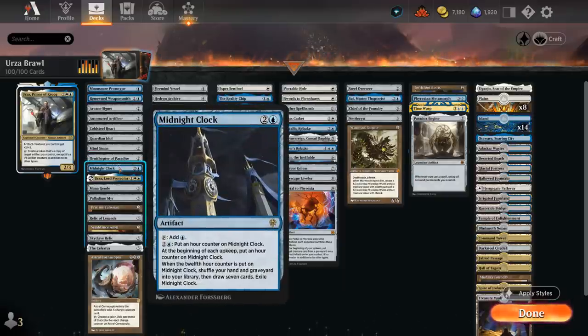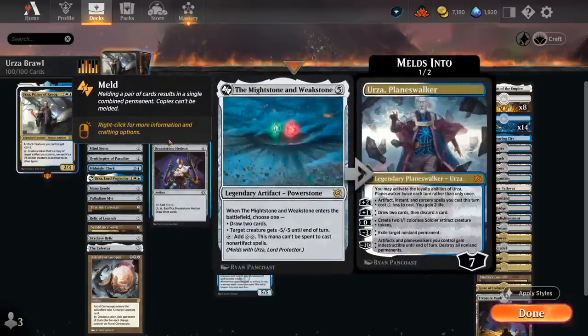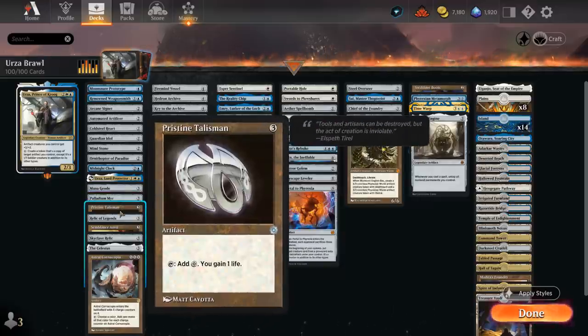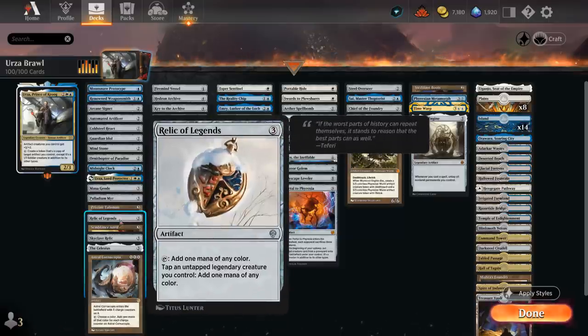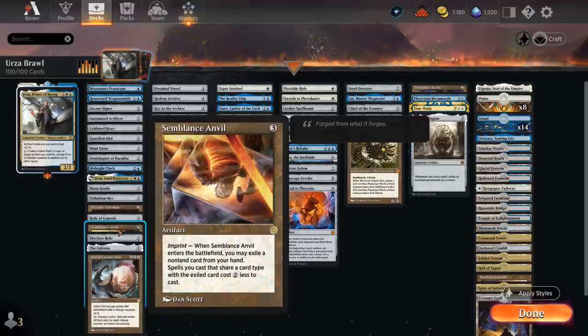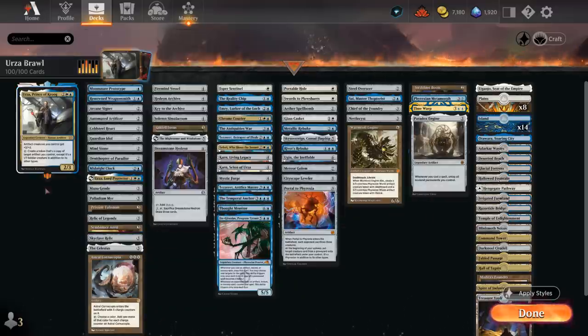At 3 mana there's Midnight Clock. Urza, Lord Protector can give our artifacts a 1-mana discount. We're also playing with the Mind Stone and Weakstone in case we can live the dream of melding Urza. Mana Geode lets us scry. Palladium Myr makes 2 mana. There's Talisman which will gain 1 life. Relic of Legends works well with our other legendary creatures to make extra mana. Skyclave can be kicked to make additional copies of itself and is indestructible, so if we target it with Urza's ability we can make an indestructible Soldier token.